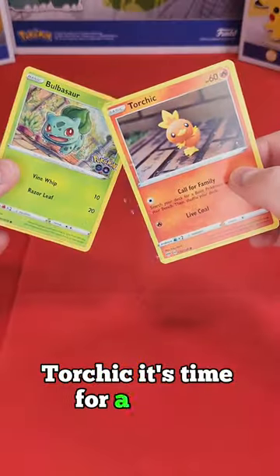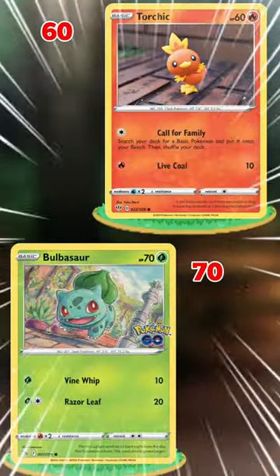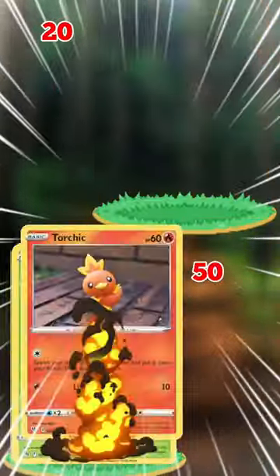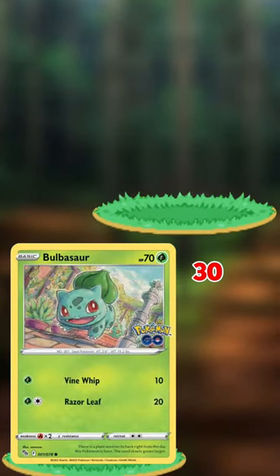Torchic, it's time for a battle. Bulbasaur, I choose you. Bulbasaur first — use Razor Leaf. Torchic uses Live Core. Bulbasaur with another Razor Leaf. It's not looking good for Torchic. Bulbasaur with another attack. We won this time, Bulbasaur.